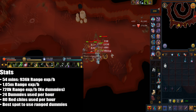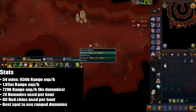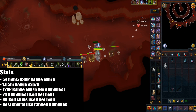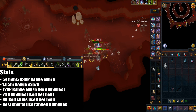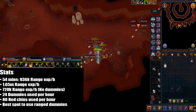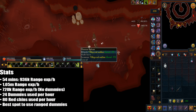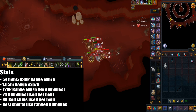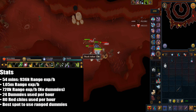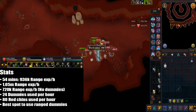Overall I only tested 54 minutes because I ran out of dummies — the recorder didn't start recording until 5 minutes in and I used my aura as my timer. I got 936k range XP in the 54-minute test, so extrapolating to a full hour you'd get a little over 1 million XP per hour with dummies. Without combat dummies you'd get 720k XP per hour. You'd use around 24 ranged combat dummies per hour and around 80 chinchompas per hour. The east spot of the Abyss is actually lower XP per hour, so this is pretty much the best way to use ranged combat dummies.